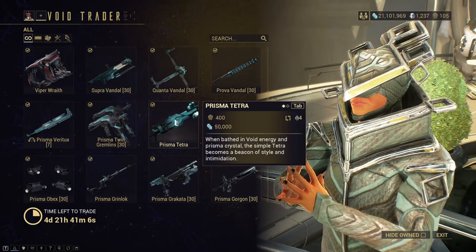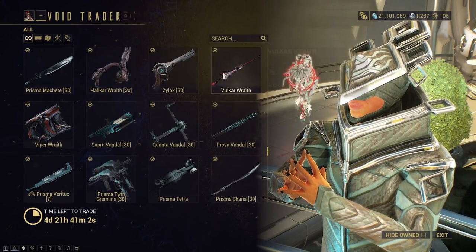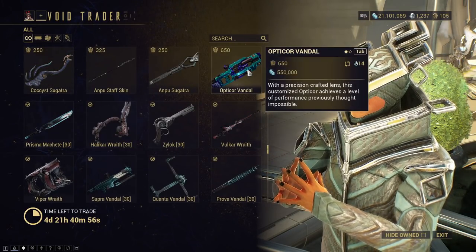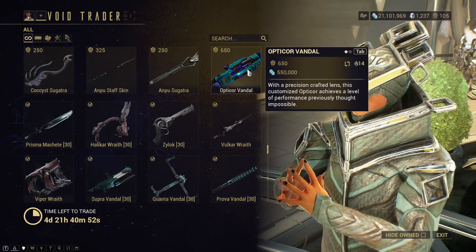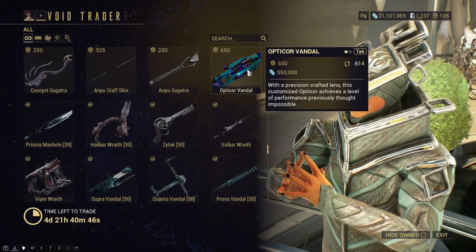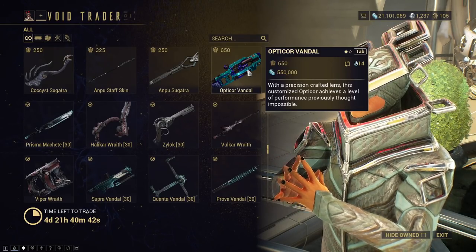You'd want to pick up pretty much every single one of these — just everything. It's MR, more weapons, good. Maybe some of the ones that you can build in-game and farm you wouldn't want, like the Opti-Core Vandal. I'm skipping this because you can just do the Thermia Fracture event — I've been meaning to do it, just been too lazy. Not going to waste Ducats on this when I can just play the game a little bit.